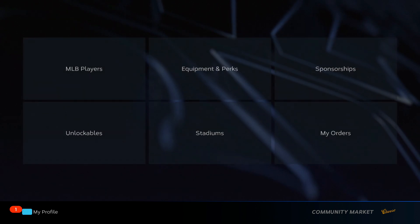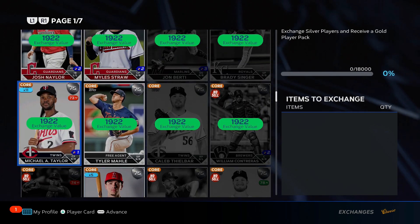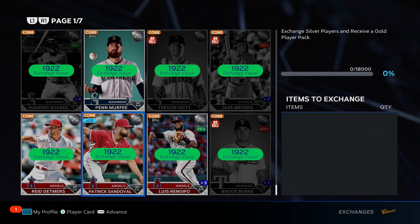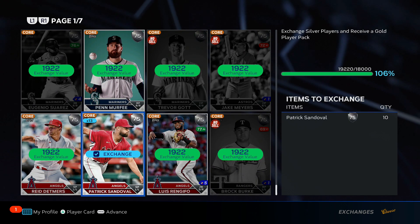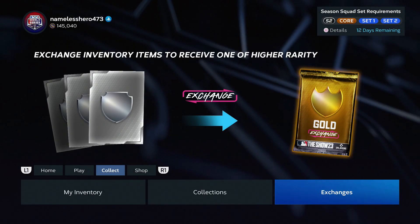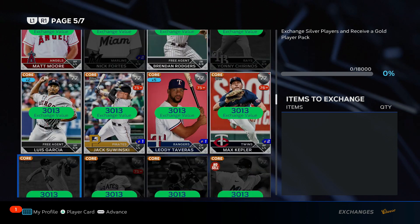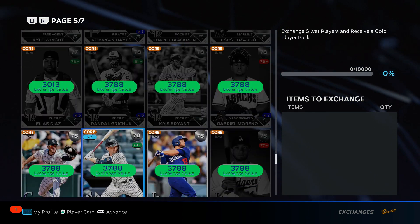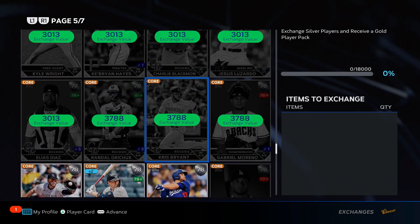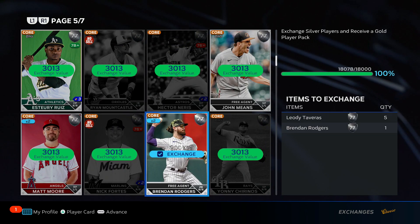The last way to make tons of stubs is the silver-to-gold exchange. You go to the exchanges, go to exchange players, and exchange silver players for a gold player. I did it with Michael Taylor and Patrick Sandoval. The most cost-friendly way is with 77 overalls — you need six 77 overalls to do this exchange. You put in 100 buy orders for a 77 overall, put in six of them, and you get a pack.